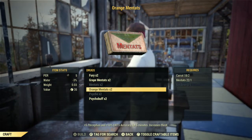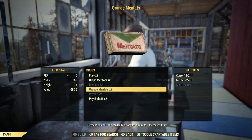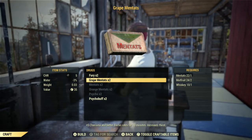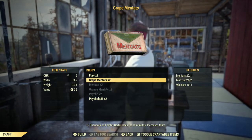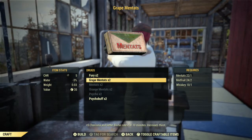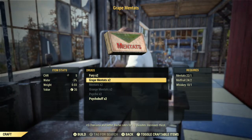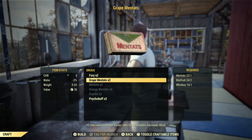So you can actually get one called orange men's stats, which requires silt beans — so again, a little bit more tedious — or grape men's stats, which just requires men's stats, mutrifute, and whiskey, so a lot easier. Most people will have these ingredients just like I have, so let's get to it and see if we can actually hit that crafting recipe, or rather the daily challenge with this one.